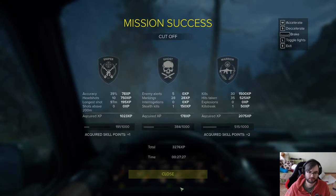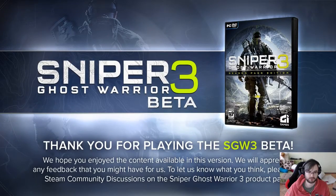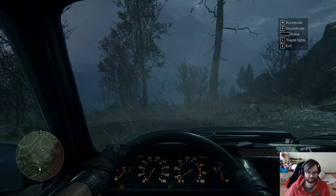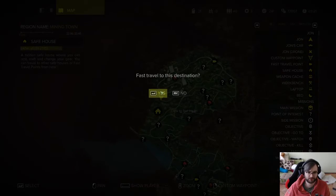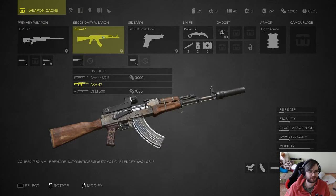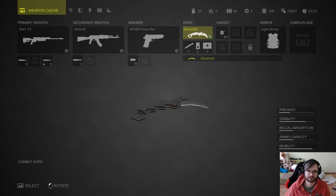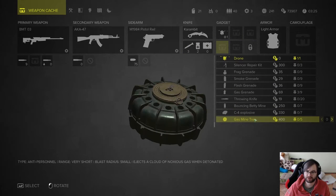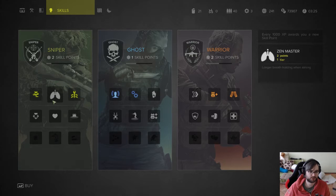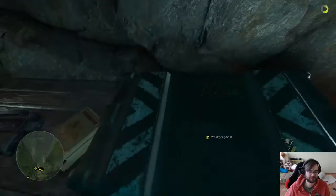Mission complete — a couple of skill points earned. That took 27 minutes. I guess that's the whole beta. It's a very curious take on the Far Cry formula, because that's really what comes to mind. It plays and feels like Far Cry but way more tactical — you have to plan more, be more careful, otherwise you just get destroyed.